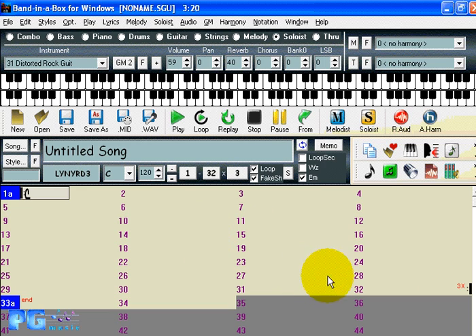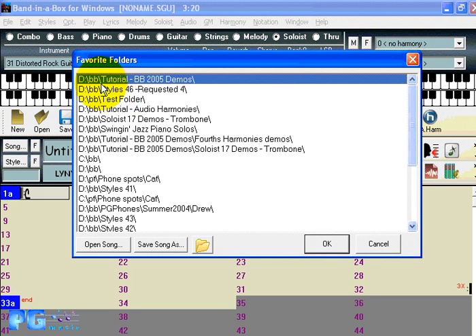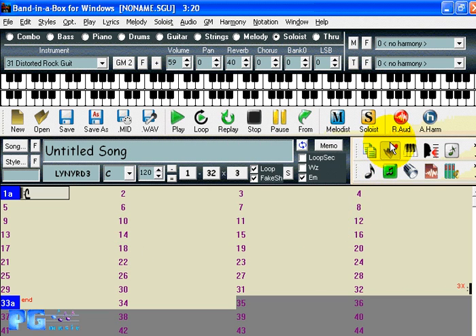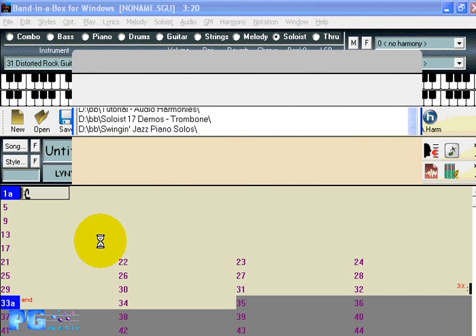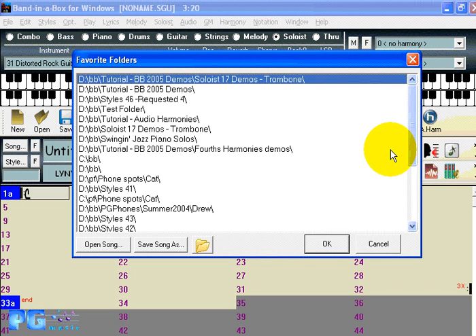There's a new feature called Favorite Folders that makes it easier to load songs or styles or change the current folder. Press the Favorite Folders dialog and you'll see a listing of the favorite or most recently used folders. For example, to load a song from the BB2005 demo folder, you can just find it in the list, highlight it, and press the Open Song button to open a song from that folder in two steps, without having to navigate through the Windows file system.